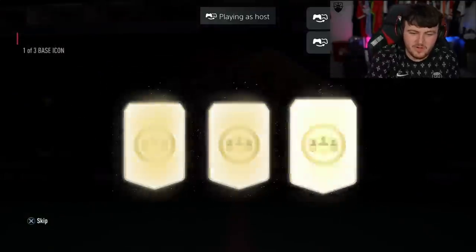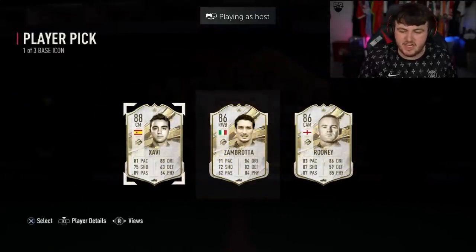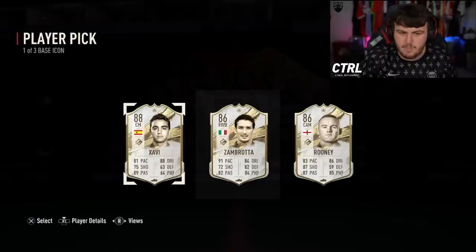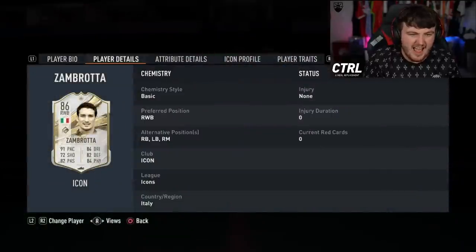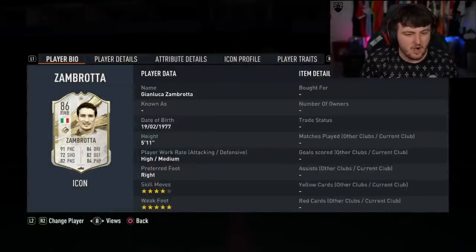Next base icon player pick. Here we go. Zambrotta is a W. Rooney's not bad, just because I love Wayne Rooney. Xavi's okay, but Zambrotta is really good because Zambrotta can play across the back line — left-back or right-back. Stats-wise, there aren't many left-backs or right-backs that are better than this card. And he's 4-star, 5-star. That is good. That's a W.